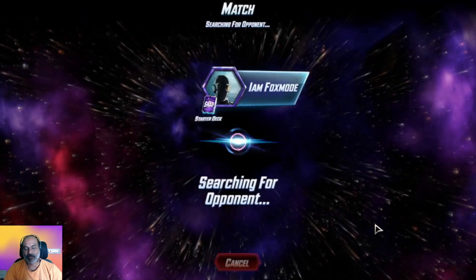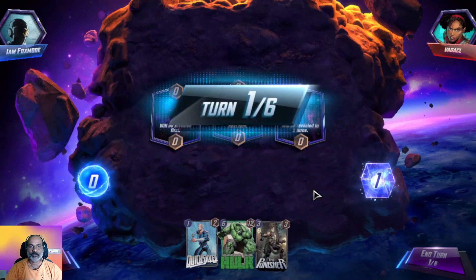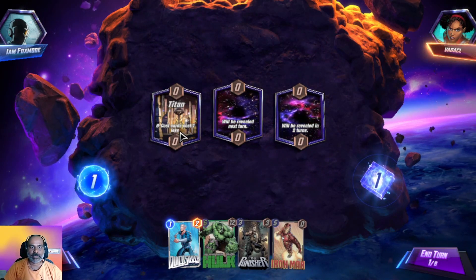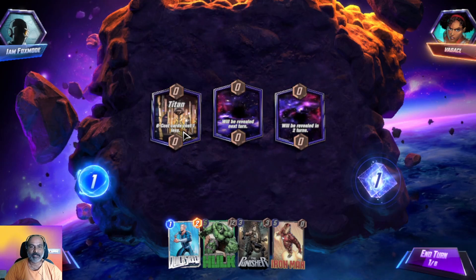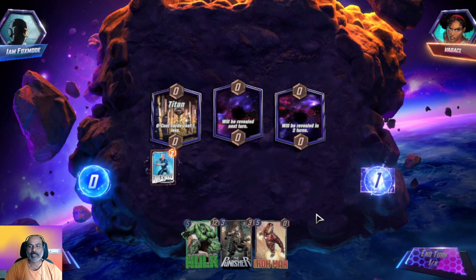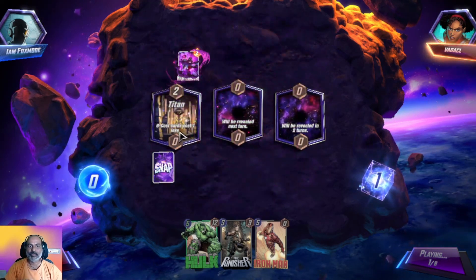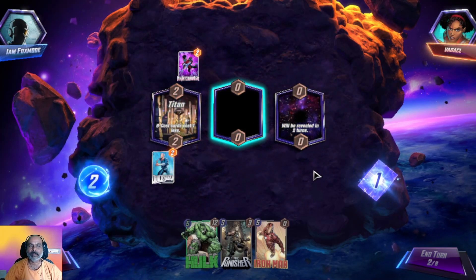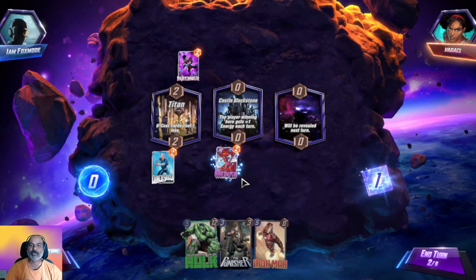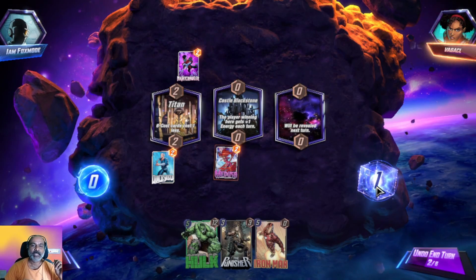I think we are in the third game now. Six-star cards cost one less energy. Let us put it here. For unrevealed locations, the safe side is putting on the ones which are open. The player winning here gets plus one energy each turn — so we will place Medusa. Medusa gives us plus three extra power when she is in the middle lane.